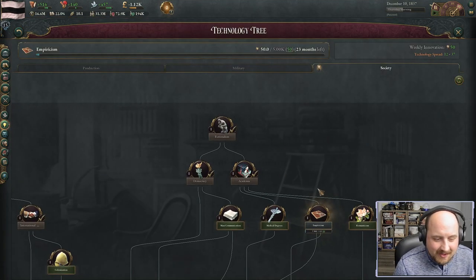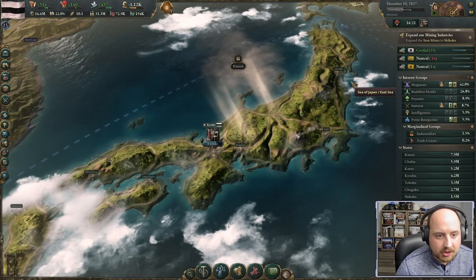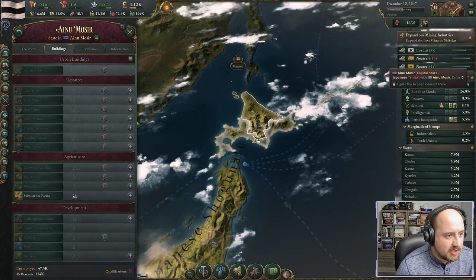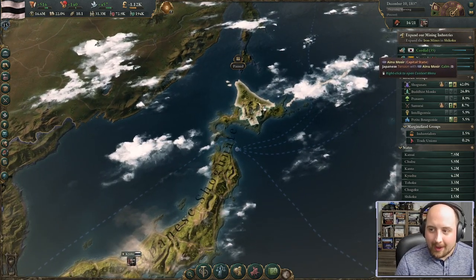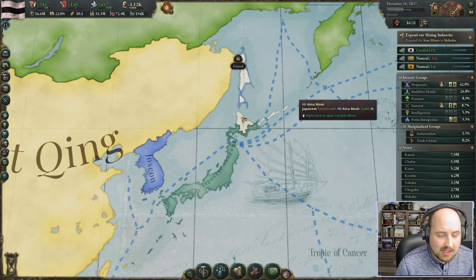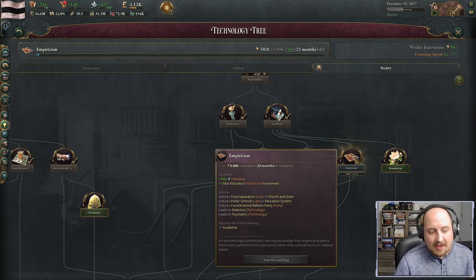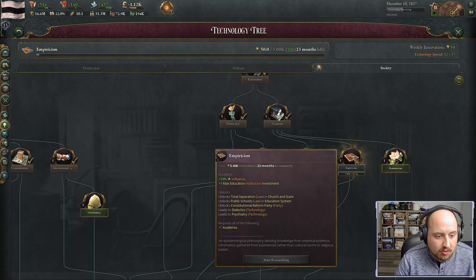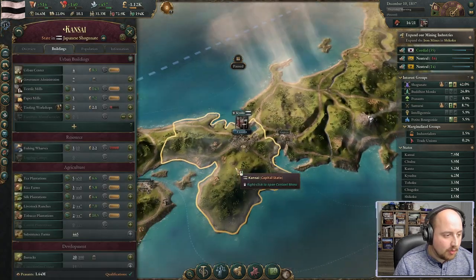We finally got academia researched. Looking at next technologies: mass communication and colonization are both important. The top part of Japan includes decentralized powers we could colonize to complete all of Japan's islands. But I've decided to instead go for empiricism, which lets us invest in the institution of education — opening up public schools, constitutional reforms, and even total separation of church and state.